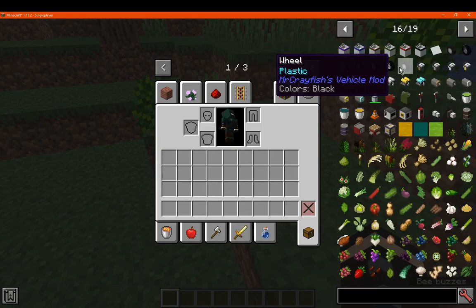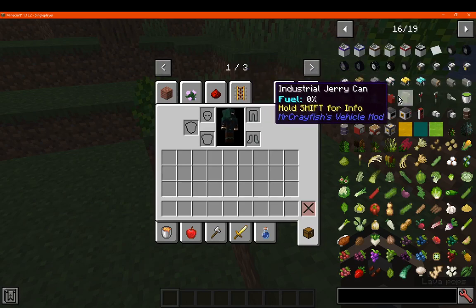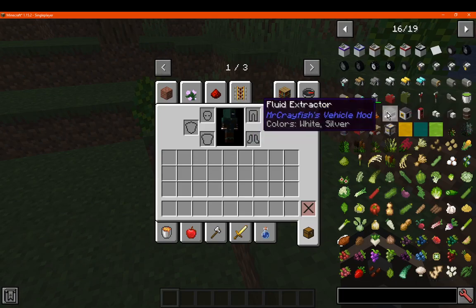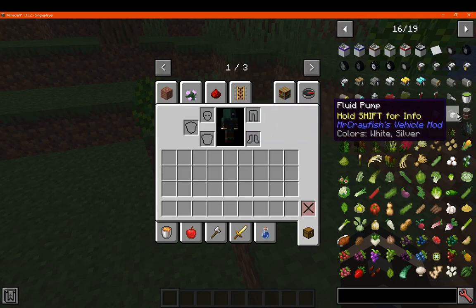Along with wheels and a vehicles mod. You've got a wrench, hammer, fuelium, juice, bucket, gas pump, and more.